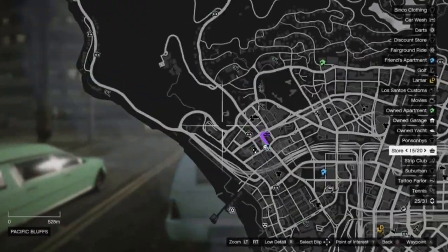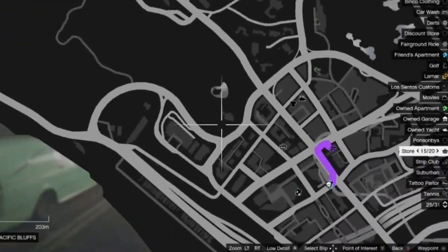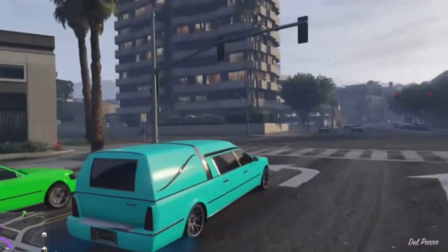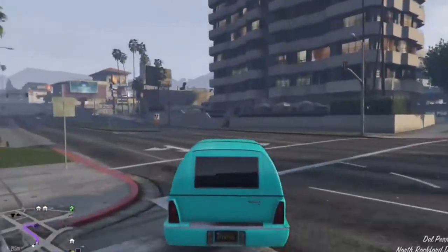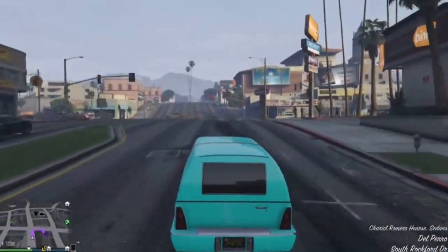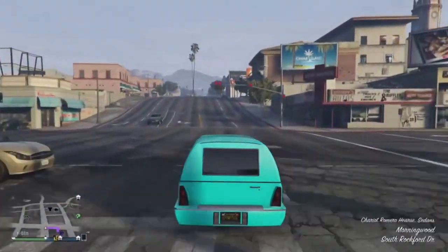So what you want to do is come over to this location, which is the church — it's on this part of the map. With the Romero Hearse, I don't think it works without any other cars, so you need this one otherwise it won't spawn. You might get lucky though.